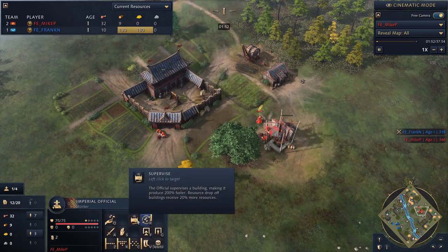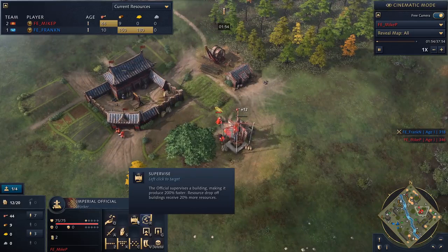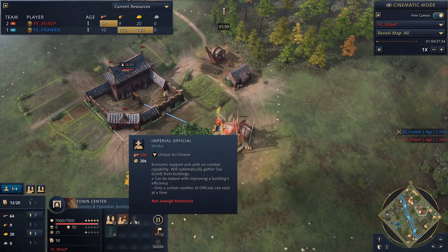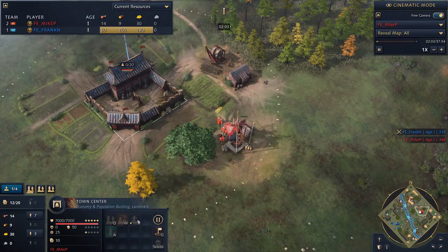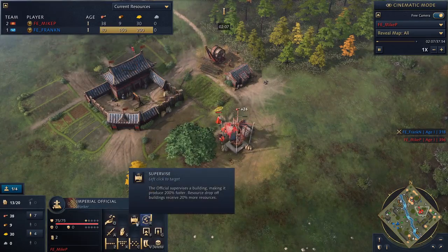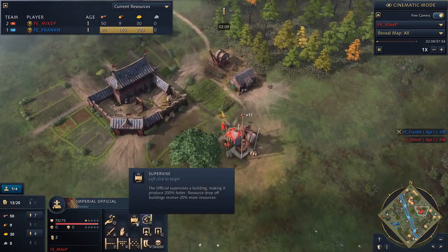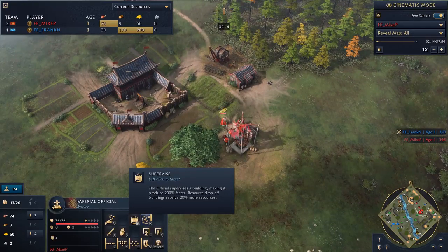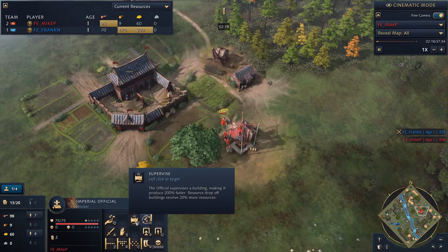The Imperial Official is an option from the very beginning of the game at your town center. You can choose to build villagers or build the Imperial Official. It is an opportunity cost because you have one less villager, but he's very powerful and definitely worth it. He's already out on the field, and the supervise ability is quite interesting — it makes the building produce much, much faster.